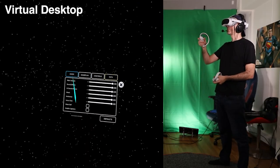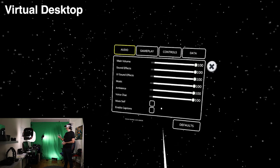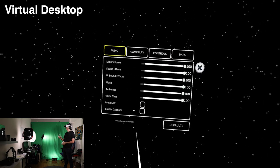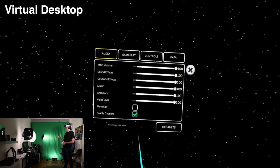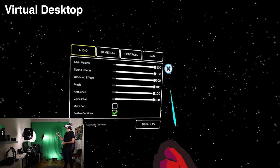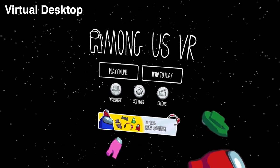Do note that if you're using Virtual Desktop, you can change all the various audio settings inside the game, but the microphone does not yet work with Among Us VR on the Pico 4 via Virtual Desktop at the time of this recording. Hopefully future updates will fix this.